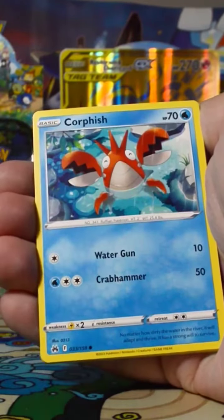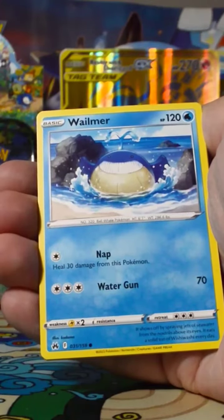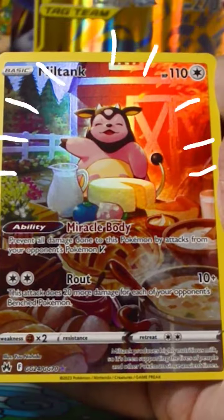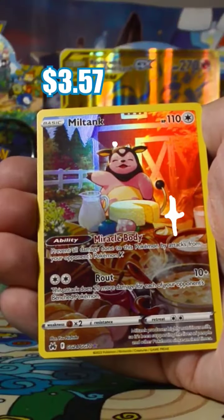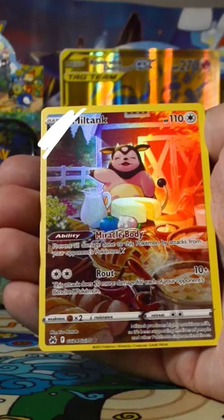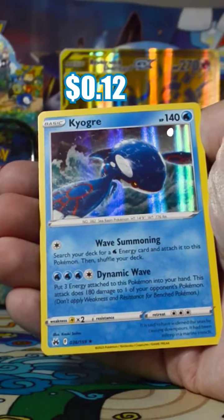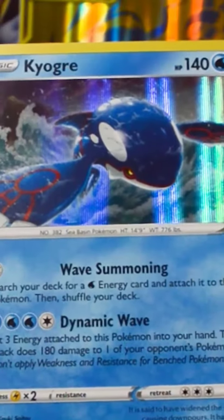We got a happy little Oddish. We got Corfish enjoying the rain. We got a Pokeball. We have a happy little Splish Splash Whale. We have a reverse holo Miltank enjoying a very hearty meal. And on the end, we got a holographic Kyogre, also Splish Splashin' about.